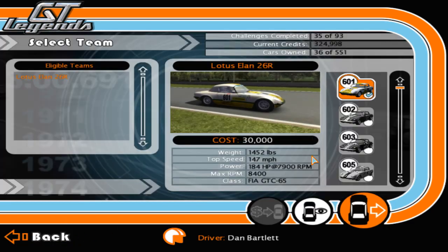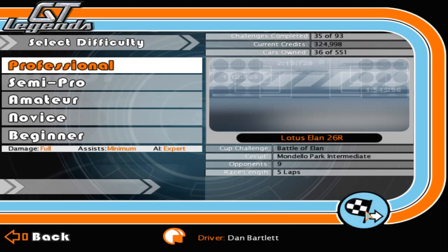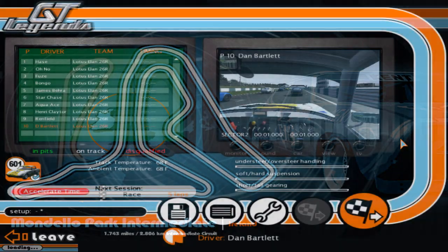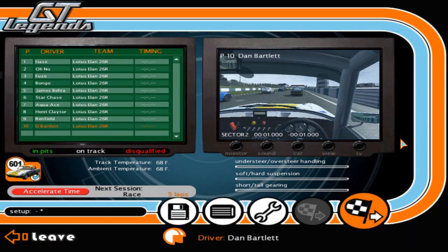Right then, let's get cracking with the first race at Mondello Park Intermediate. Qualifying has been sorted and AS gets pole position with oh no in second place and Fuse in the top three, followed by Bongo, James Bearer, Star Chase, Aqua Ace, Henry Claytor and Renfield. I'm starting in 10th place as we get started then for the first of two races.